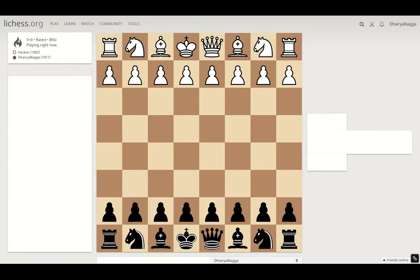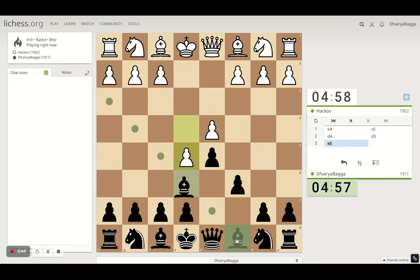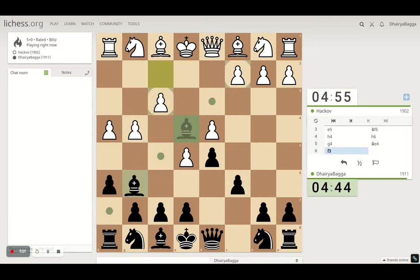Let's start off with the game. I've got the black pieces here. I'll play the Caro-Kann Defense, which starts with c6 followed by d5. He plays the advanced variation, so he's pretty much aware of what is happening. That's why the move h4. We'll play h6, making our retrieval square for the bishop, with some chance to loosen up his pawn structure.